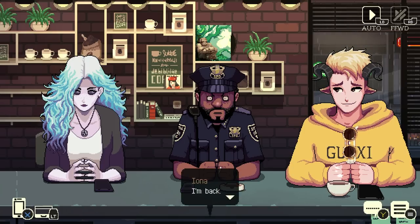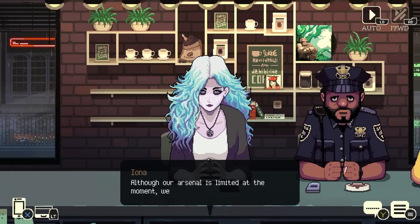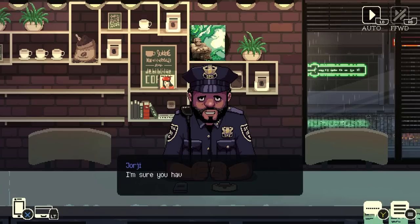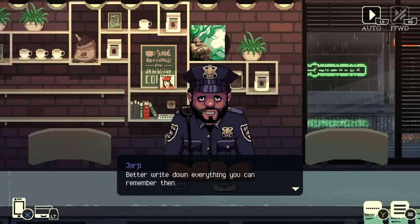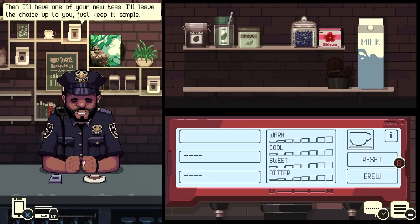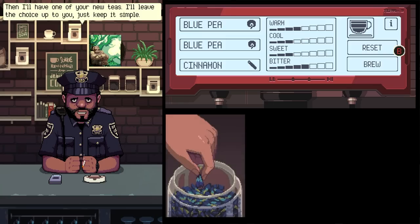Each in-game day starts with you opening the shop, where the customers will come in, you'll have a chat with them, and you'll end up closing the shop when the final customer leaves. But you don't just talk to the customers — you also have to actually do your job and serve them drinks. At first it seems simple enough: you can only use three ingredients, each having a set effect on the drink you make. But once you take into account the fact that the order you put the ingredients in does matter, there's actually a surprising amount of combinations of drinks you can make.